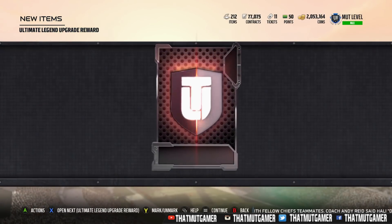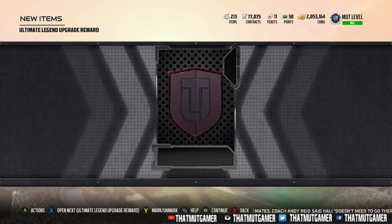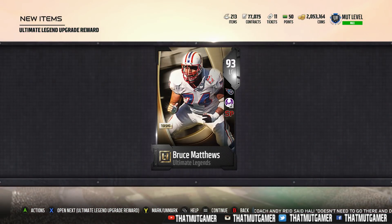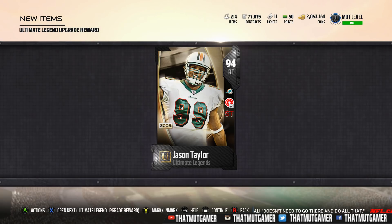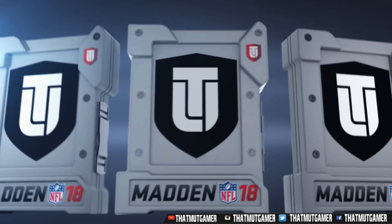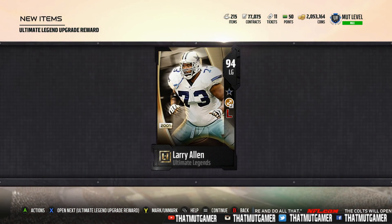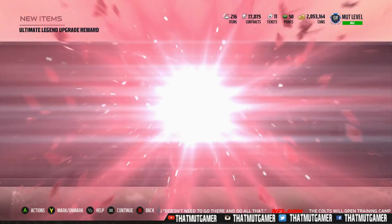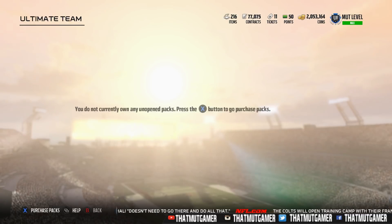We honestly got a 300k pull. I'm not sure what Lot's still going for — I know it's around 60k. I think he was last week's legend or the week before. His 95 is going for 300k, so we actually got two cards that go for 300k. This set costs about 125,000 coins to do, and we got Marvin Harrison — not actually too bad.